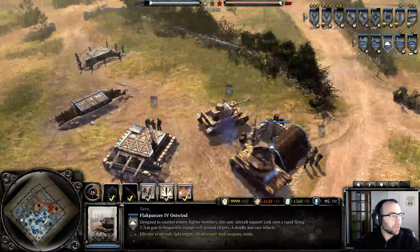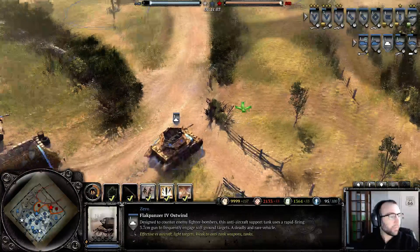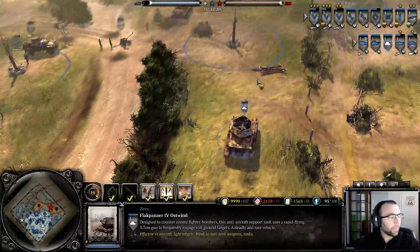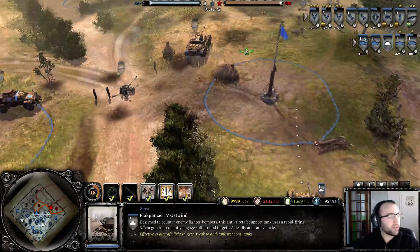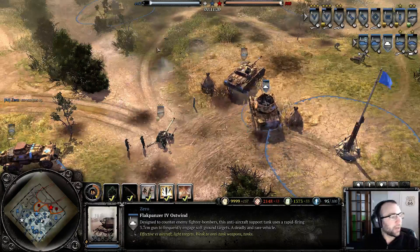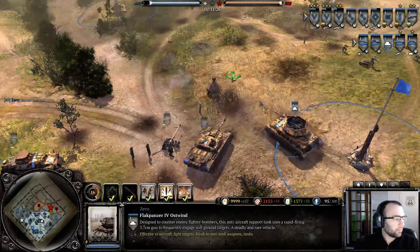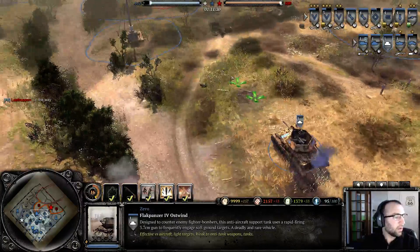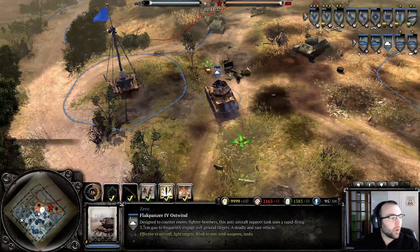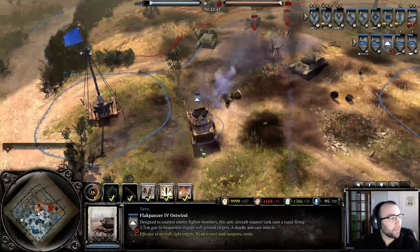Now the Ostwind doesn't have a lot of armor, so it's not an anti-tank vehicle — it's anti-infantry. It's very vulnerable to anti-tank weapons or tanks, and you want to use it against infantry, where it's very effective. It's also very vulnerable to AT grenades, so you want to do the same attack-and-reverse tactic as with the half-track.